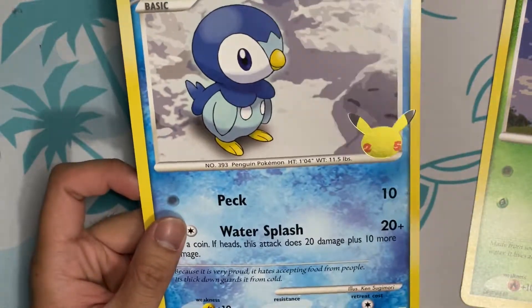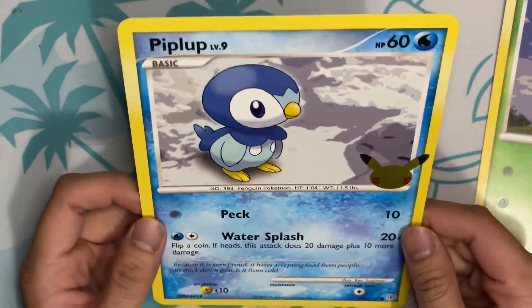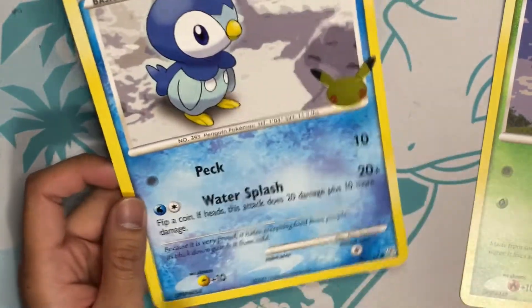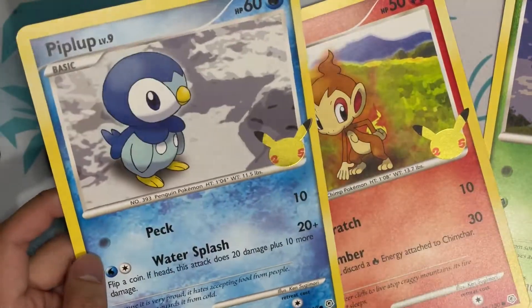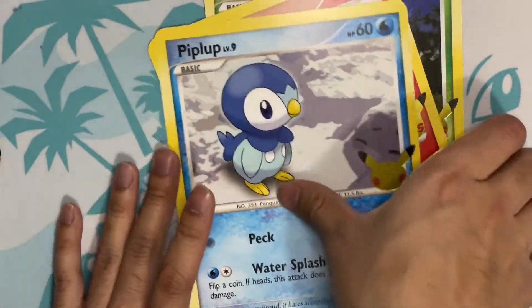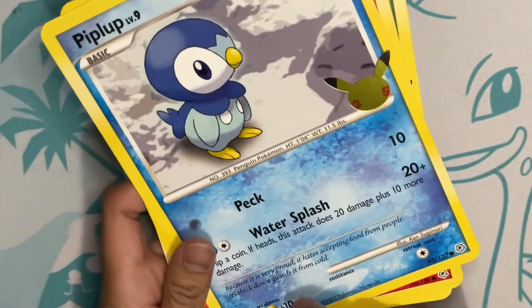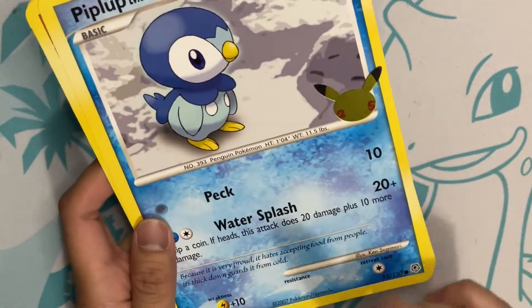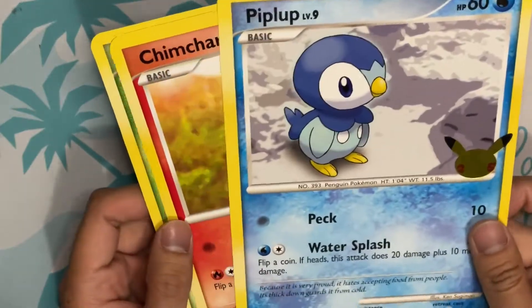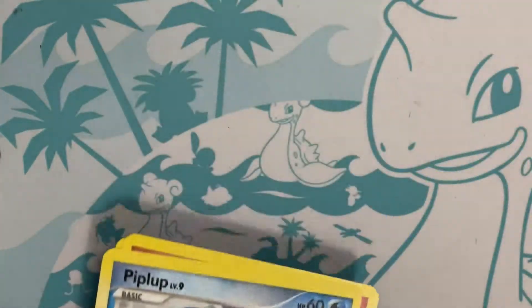Oh, why does it say DPPP? These are all from Diamond and Pearl — that is so classic. They went back to when they still had the levels, back when they still used the weakness and resistance little symbols from the Gold and Silver era. Let's put them in the binder.